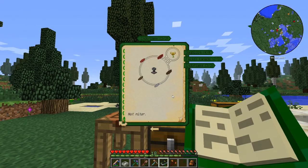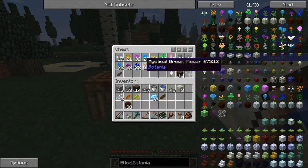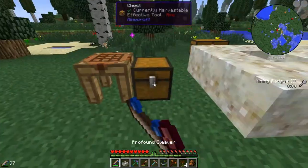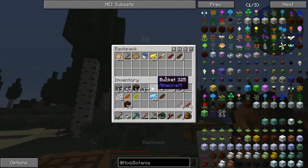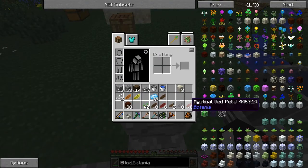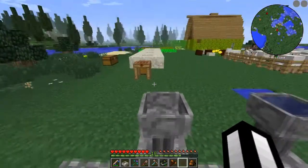Therefore we are going to make an Endoflame. I've prepared myself some of these — I need a little bit more of the brown ones, a little bit more of the red ones, and the final color is light grey. I need four light grey. Let's craft them all, grab them out of the bag and craft them up. Let's see the first one — it worked!